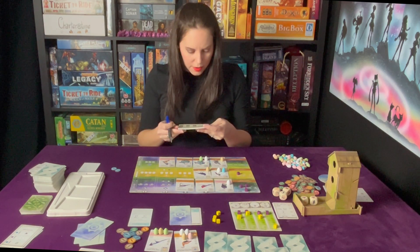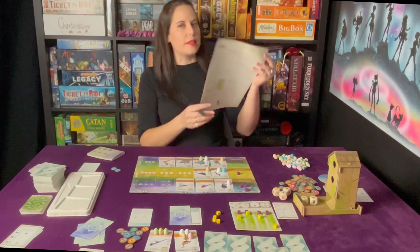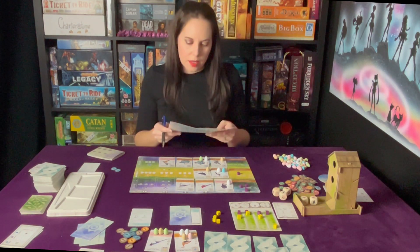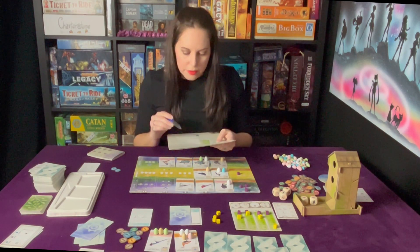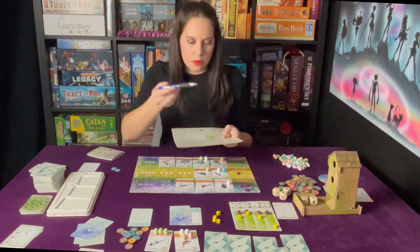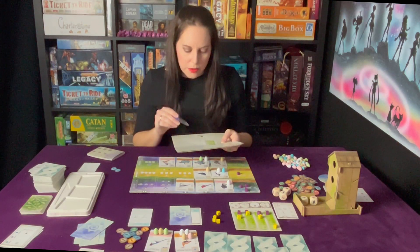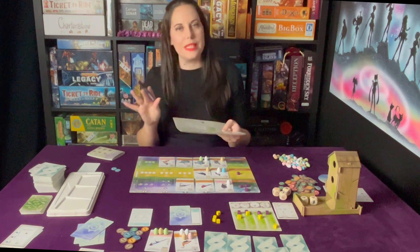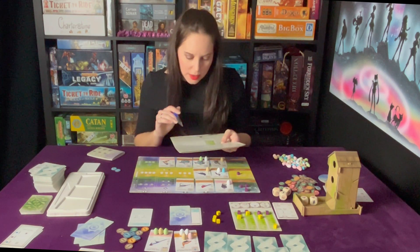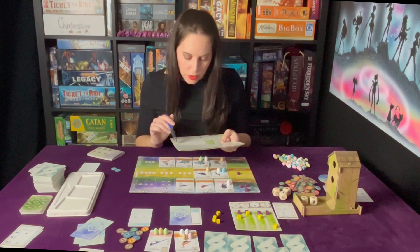Bonus cards, end of round goals. Game End Scoring: the Automa gets points from end of round goals as shown on the goal card, points printed on each of its face-up bird cards, three, four, or five points depending on difficulty for face-down cards. We're going simple and easy today - one point for each egg it collected. In the event of a tie, the Automa has two leftover food tokens for the tiebreaker.